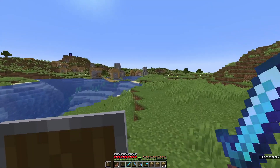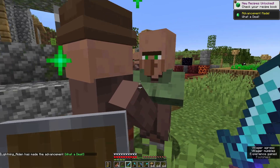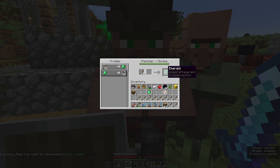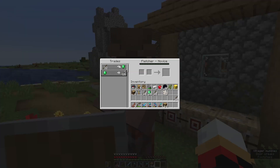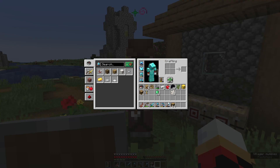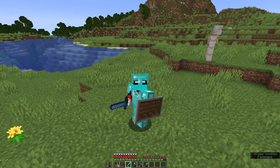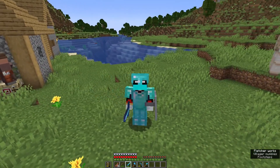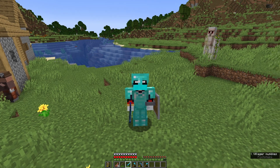We have no villagers who are interested so we're going to have to break a few workstations for them to become interested. We now have a few fletchers, and he is trading sticks for emeralds — let's go gather some wood. We have three stacks of wood, that should be more than enough sticks to trade to the fletchers. Hey villager, I've come to bargain sticks for emeralds. Sir, I've come to trade my sticks for some cash — is that an acceptable agreement? Clearly, because you are giving me the money.